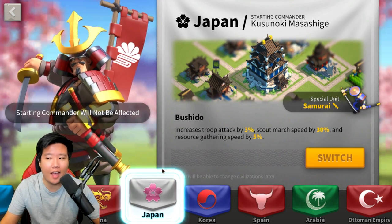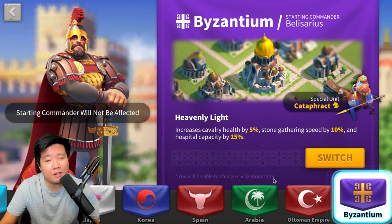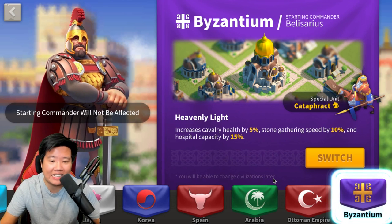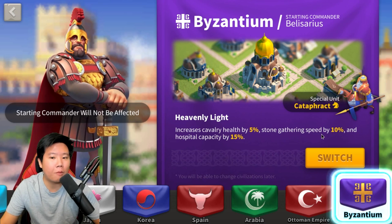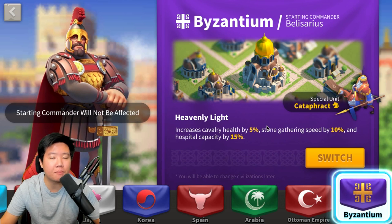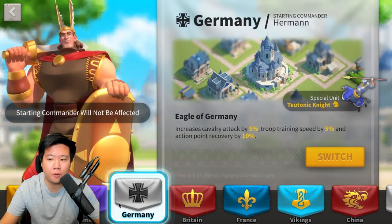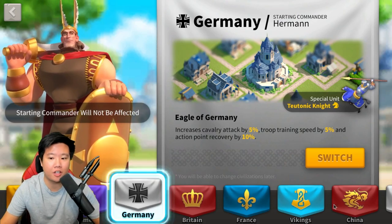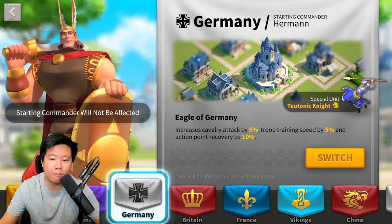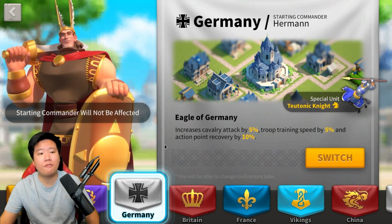The third worst civilization is Byzantium. It gives five percent troop health, ten percent stone gathering, and fifteen percent hospital capacity. While that hospital capacity sounds appealing, if you manage your hospital well and do batch healing, you don't really need it. You're better off going with France instead. If you're a cavalry player, Germany gives you more long-term benefit. Keep in mind that most of your time is spent grinding, not in PvP every day.